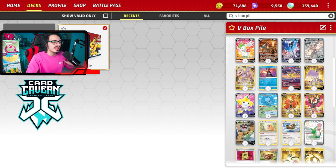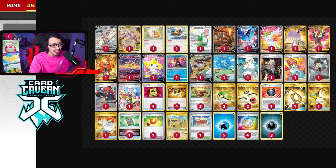This is the Luminous Energy pile deck - it's a deck that's existed before. Shoutout to Sawyer Melbourne for originating the deck idea. We are playing a ton of different Pokémon V and the deck centers around the Luminous Energy and Melanie combo. All the attackers apart from Articuno can attack for just two energy, so effectively you can go Melanie, attach Luminous Energy, and attack with everything in the deck.